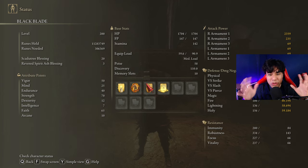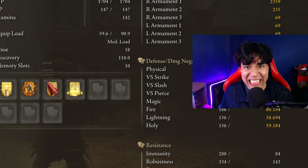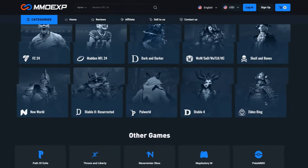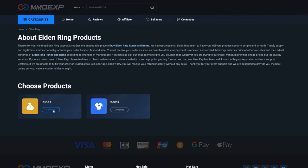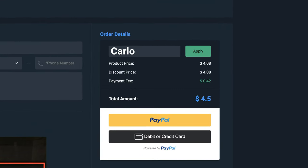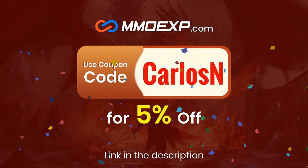I have my Scadutree Blessing on level 20, and if you want to deal the same amount of damage I'll be dealing to the hardest DLC bosses, be sure to have it on level 20 as well. If you don't want to farm Runes or Materials for your Elden Ring builds, MMO EXP is the best web service where you can easily acquire as much Runes and Items as you wish for the best price. Use my code CARLOSEN to get a 5% discount on your purchases — thanks MMO EXP for sponsoring today's video.